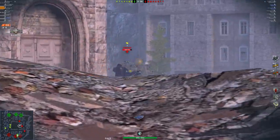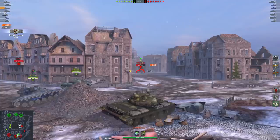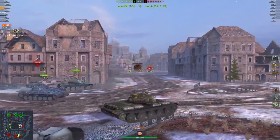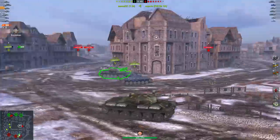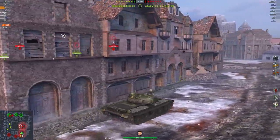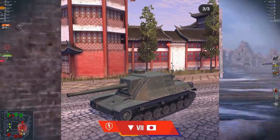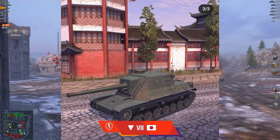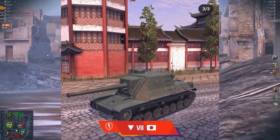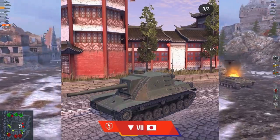The line starts at tier 7 and goes all the way through to tier 10. The only tier 10 name I know is the Ho-Ri — there's been no information released on the names of tiers 7 and 8, except pictures. From my personal opinion, I think these are the ugliest tanks that Blitz has ever put into the game — it puts a whole new layer on top of the WZ-113G FT.